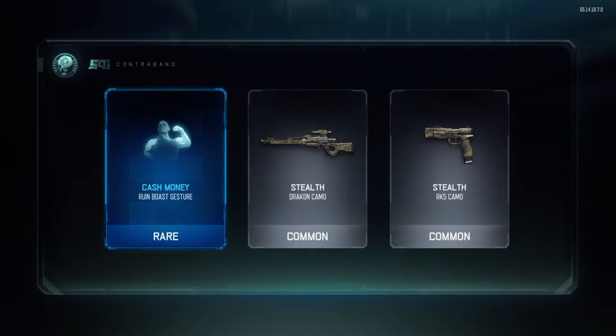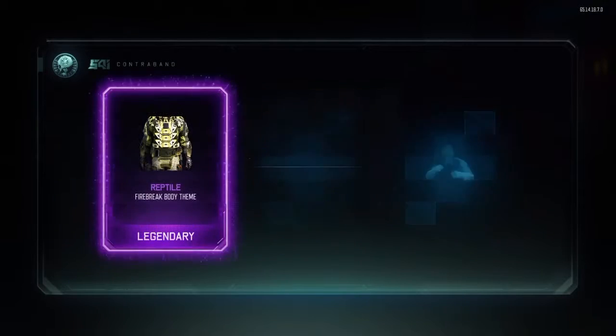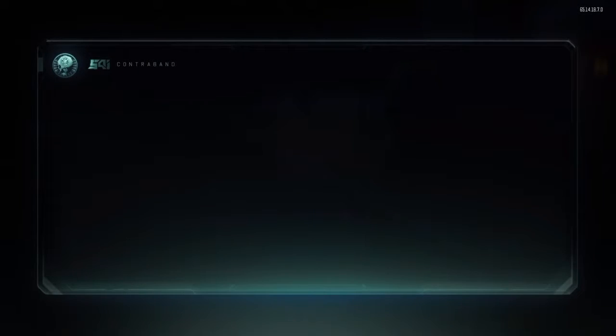And we start off with another double common — amazing. Nothing. Ice — cool. Mean Streak for the Nomad — I'm using Nomad at the moment so I'm going to use that.